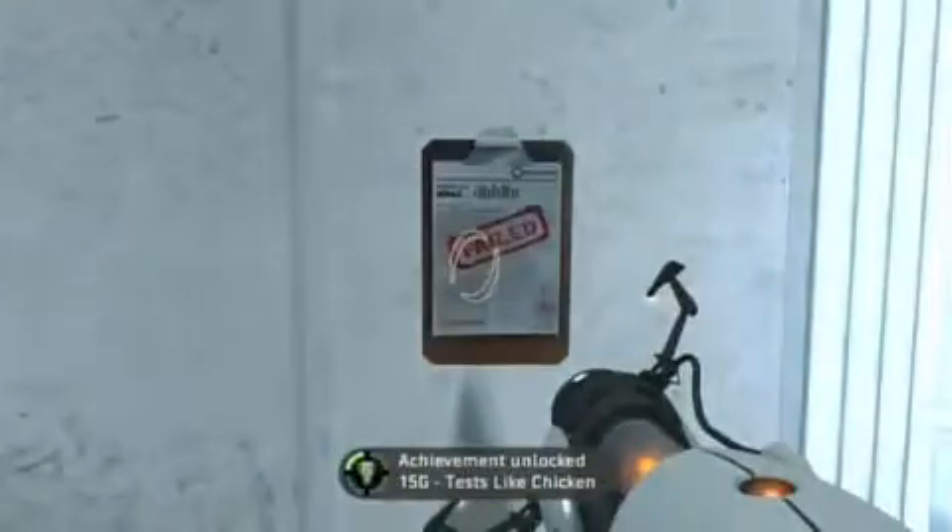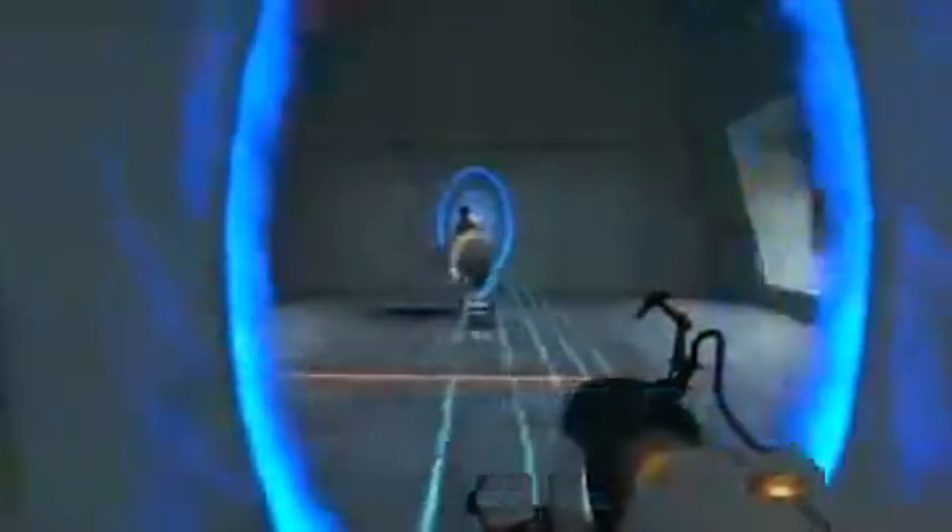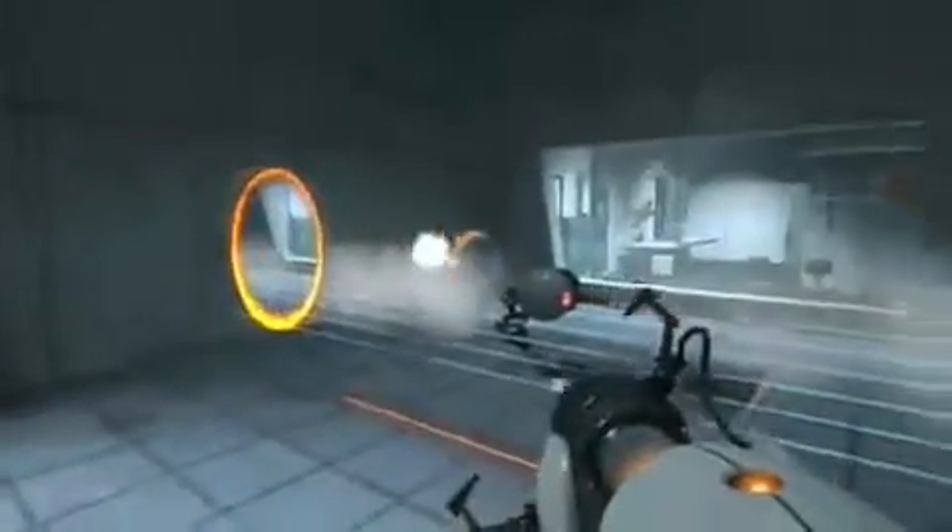Don't forget to pick up the chicken test results to get the test-like chicken achievement for an easy 15 gamerscore. And get this turret to shoot at itself with a rocket and disable it, so you get the Saw That One Coming achievement for five gamerscore.